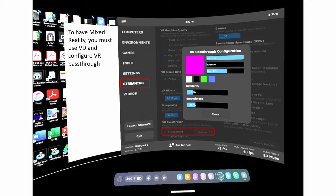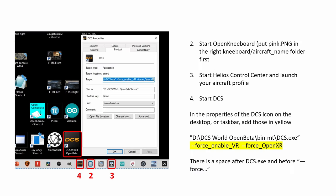In DCS you want to add this line here, including the space: dash dash dash dash dash dash force enable, and then force OpenXR. You right-click and add this line to the end of your DCS EXE — whether open beta or the normal DCS World.